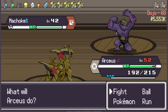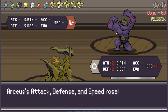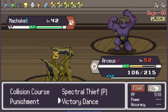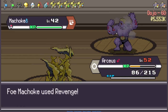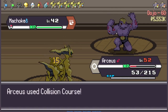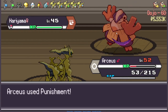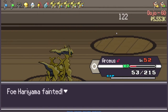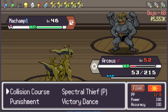Come on Brawly. I'm a Normal type so that kind of sucks, but it's okay. Keep using Victory Dance — this guy can keep doing Revenge but it won't really hurt me. In fact it'll hurt me less every single time. Maxed everything out. Now Collision Course — that should be easy. Punishment is not worth using here. Just use Collision Course multiple times.